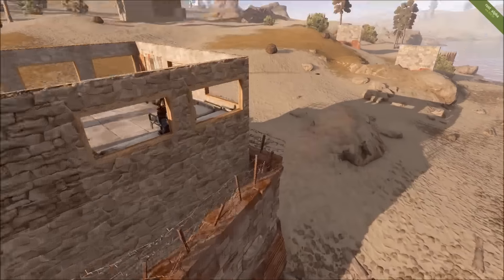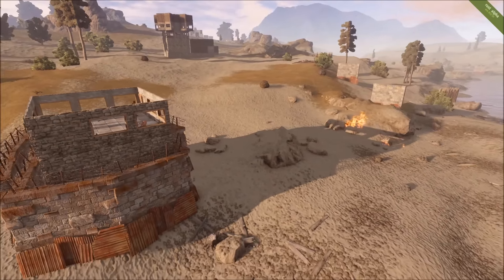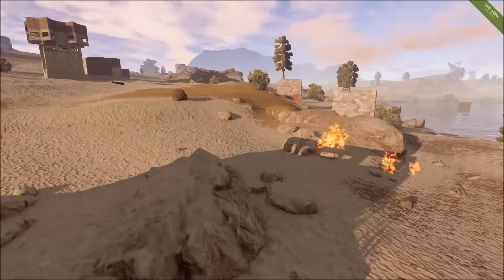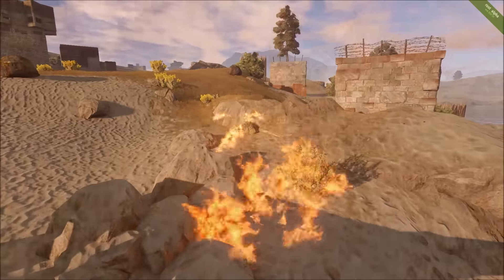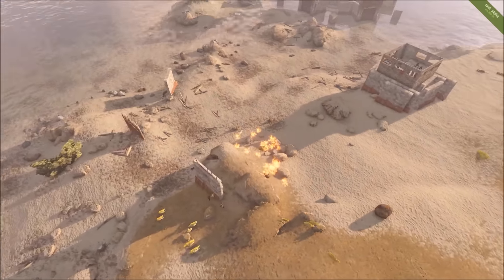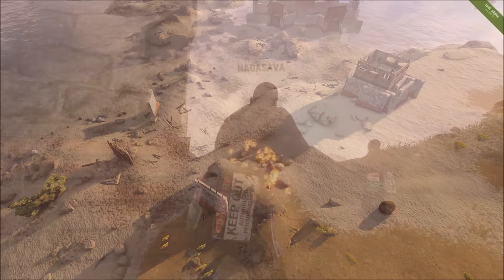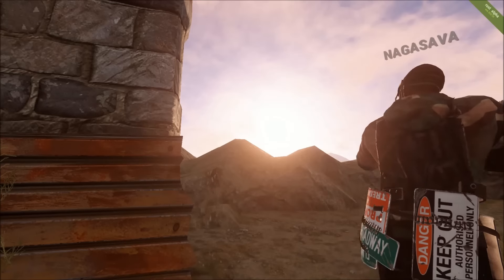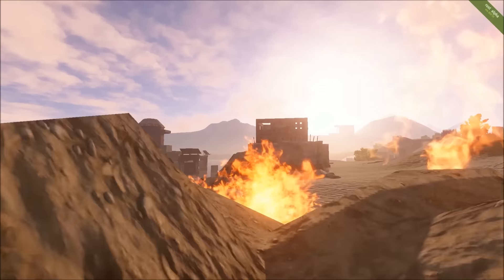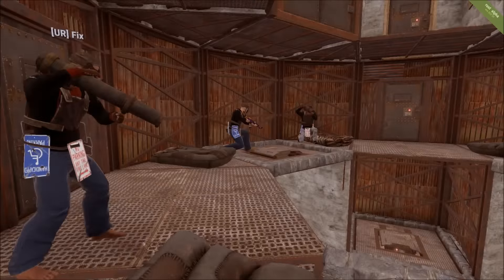We get some incendiary rockets, or fire rockets as they're sometimes referred to, being fired here. These are primarily used to suppress or direct players in a particular direction. They're not the most damaging rockets and not primarily used for raiding bases, but they will keep players from going into the fire because the fire does damage them greatly. Notice they missed the high exterior stone wall a little bit there, so it sort of missed its mark and wasn't quite as effective.